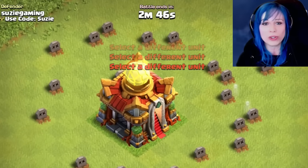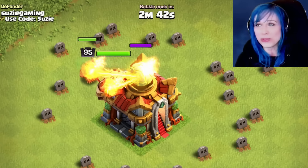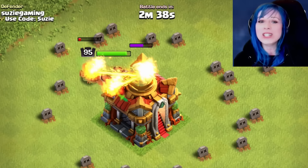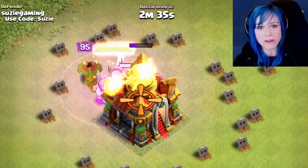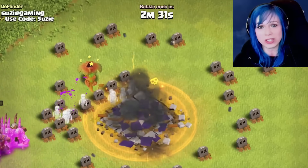I have very good news for you. There is going to be only one level of the Town Hall, so no more Town Hall 15 levels 1 through 5. We are going to save a lot of gold and we are going to have the same effect — we will have the poison after we destroy the Town Hall.